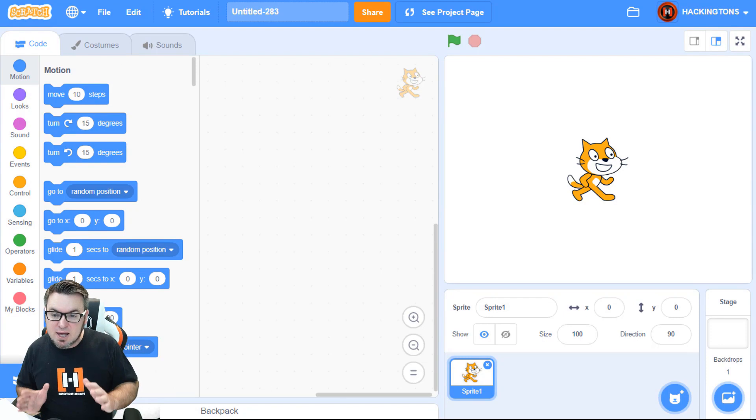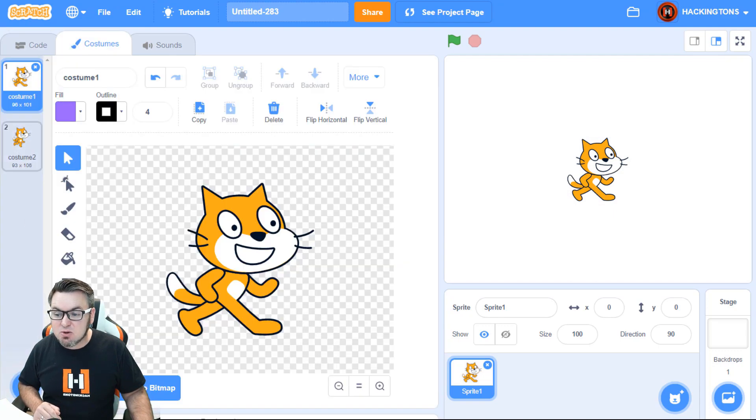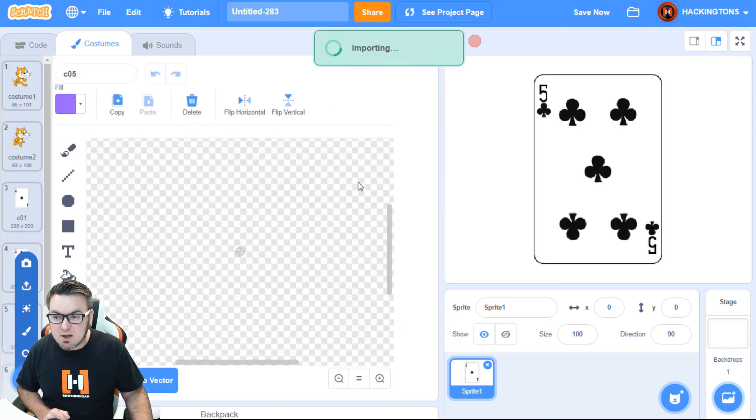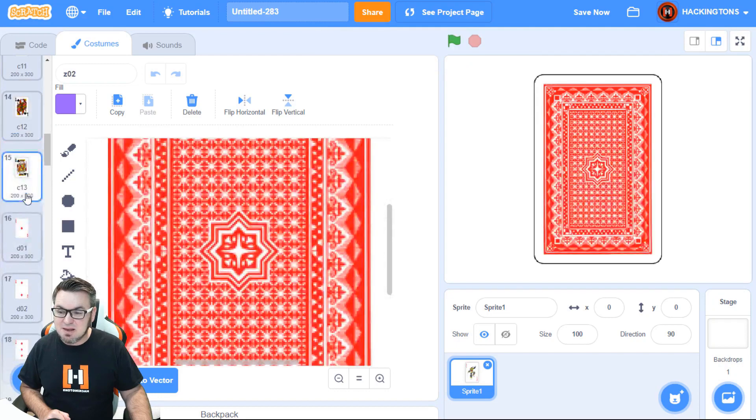I'm starting with a blank Scratch project. I'm gonna add 52 card images, but I'm not gonna add them one by one. I'll take one sprite, go to the costumes, and upload 52 images of cards right here. I've downloaded 52 images of cards and I'll give you a link, or a Scratch starter template. I'll click open — it's downloading all of these costumes.